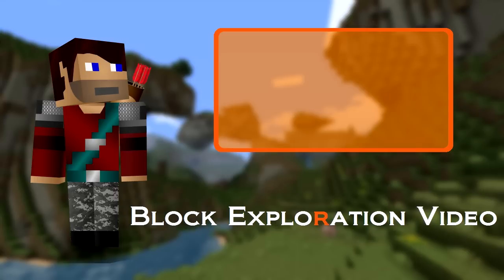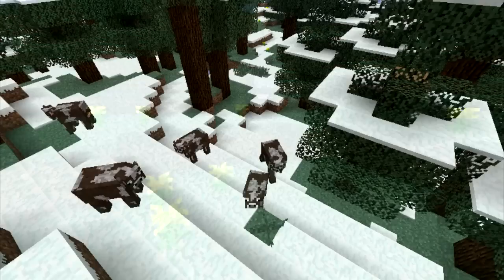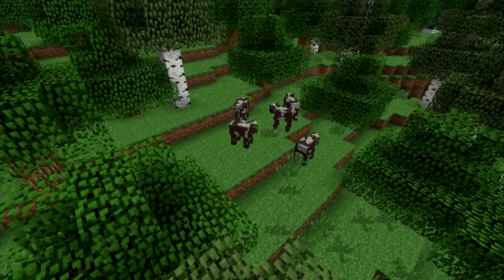Welcome to another block exploration video. This time we're looking at cows. Cows are a friendly mob that spawn randomly in Minecraft. They are found in almost all the biomes as long as there is grass to spawn on.